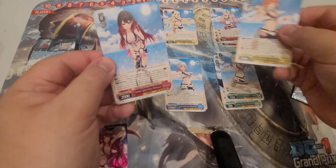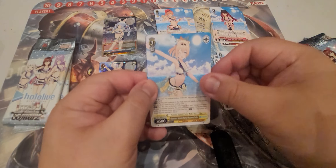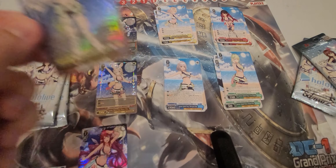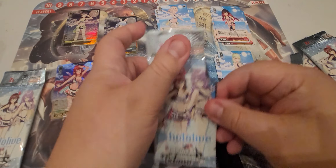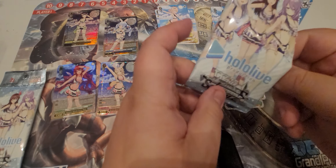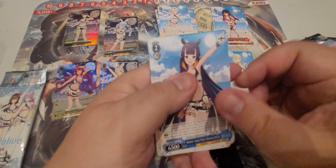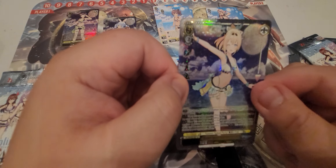Pack four: Kiara, Roboco, Iroha, and our shiny is Subaru. Pack five: Iroha, Ninomai, Matsuri, Chloe, and a shiny Iroha — very cool.